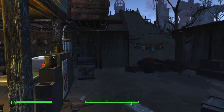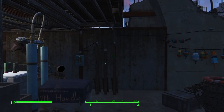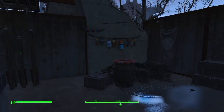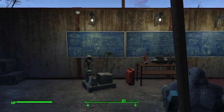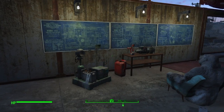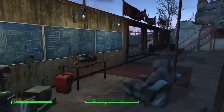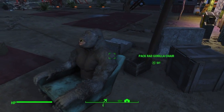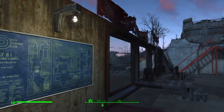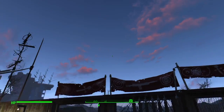Got some junk piled up back there, got my timers, my switch for my lights, and my timers back there. Just some junk to add a little more to it. Couldn't figure out what to do here so I just threw some junk down and put some Vault-Tec blueprints up. And then my gorilla chair — better yet known as the Harambe chair.